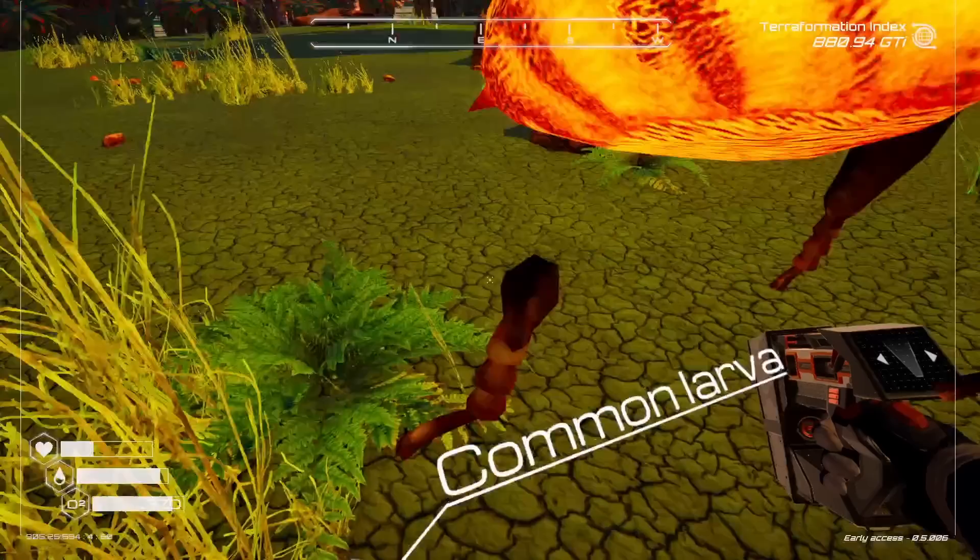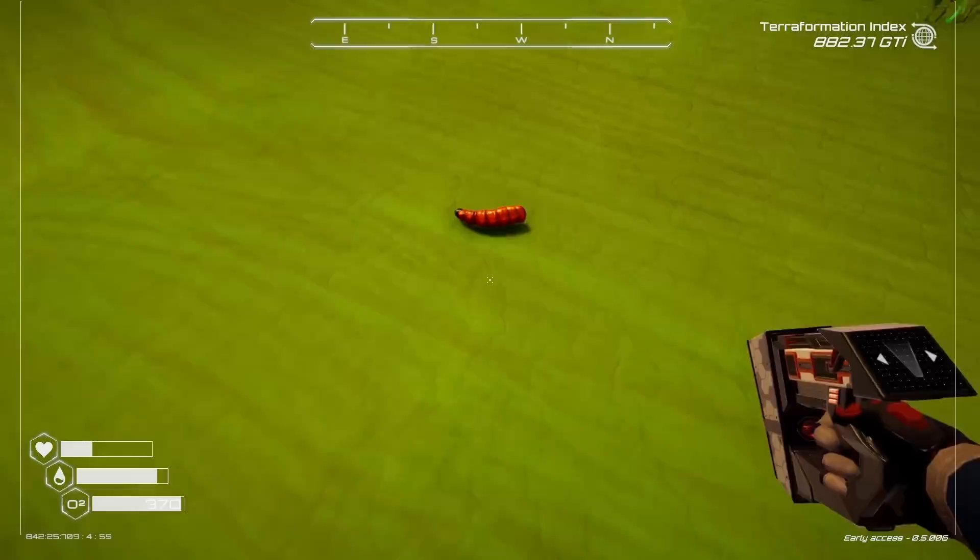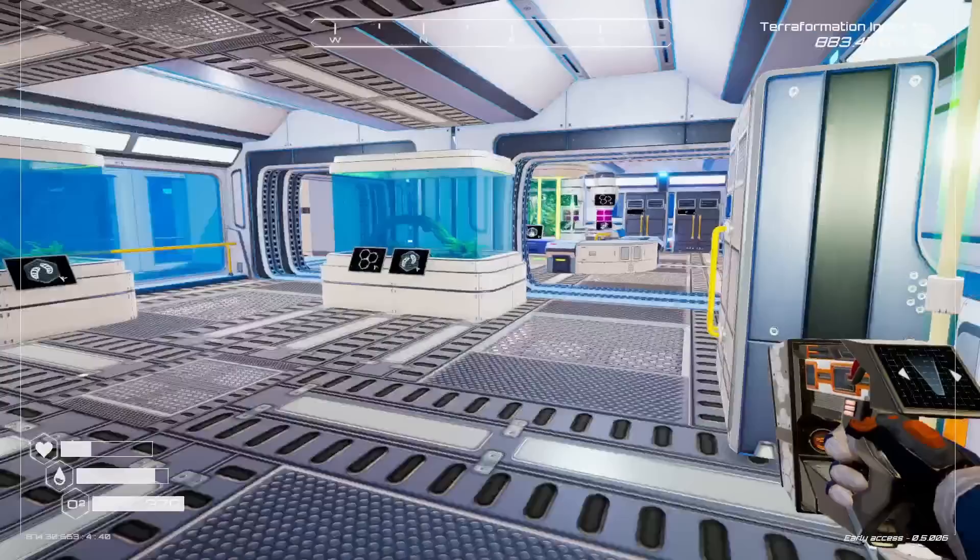Oh, check that out. There's a larva trying to get our squashes in there. I'll collect you, little buddy. We're gonna need you for scientific purposes. We also have things growing up on top of our house. You guys aren't allowed up here. Oh, there's so many of them. Is that a rare one? Yes, we got another rare larva.